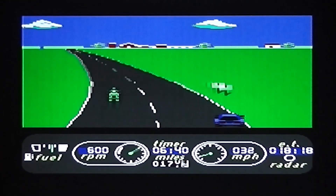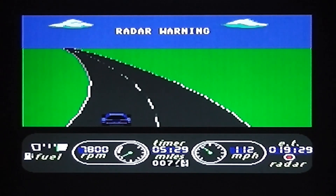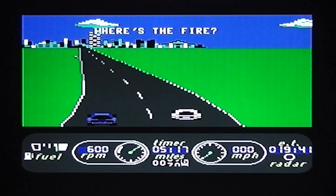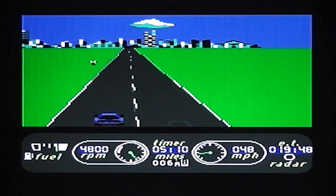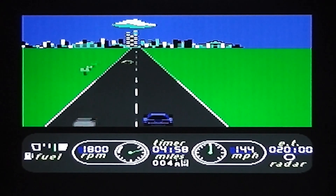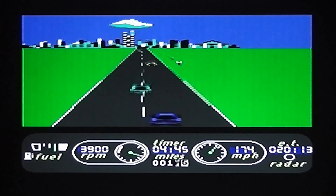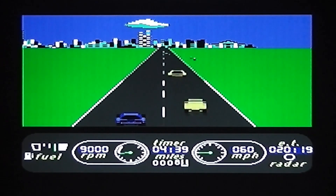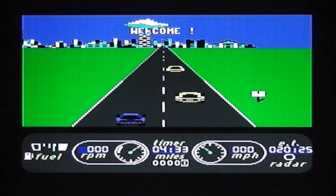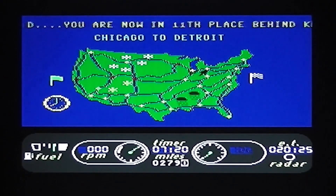I've got the radar warning again. I've been pulled over — going too fast. The speed limit seems to be around 60 mph for avoiding the cops; at 60 you can pass them but any faster and you get caught. Getting stopped by the police only costs maybe 10 to 15 seconds, so it's only a real problem if you've very little time left. Trying to blast past them quickly is another story.